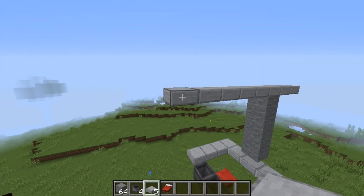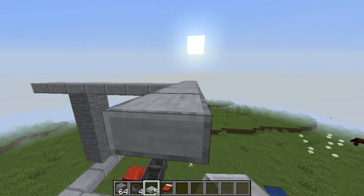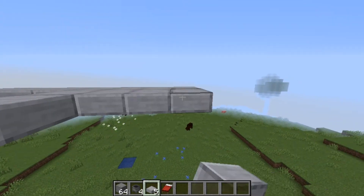Extend out by three on each edge block - there we go - and now what you need to do is create a rectangle or platform that is seven by eight.